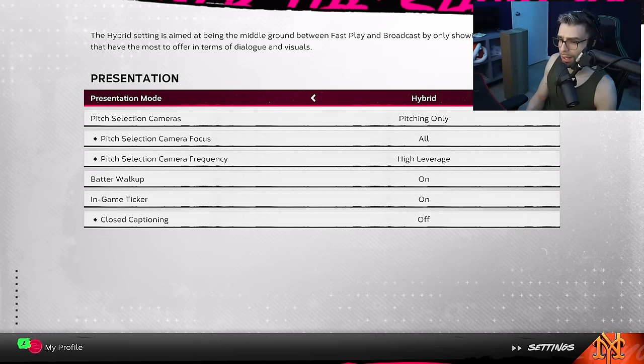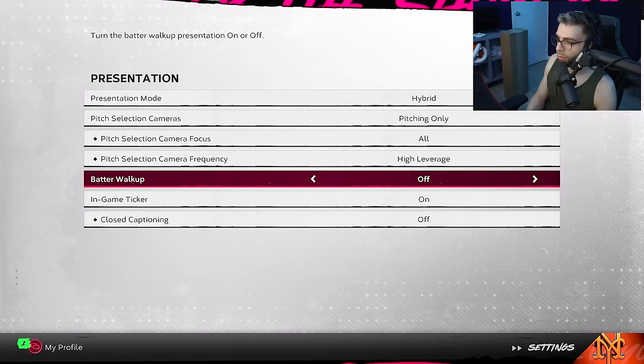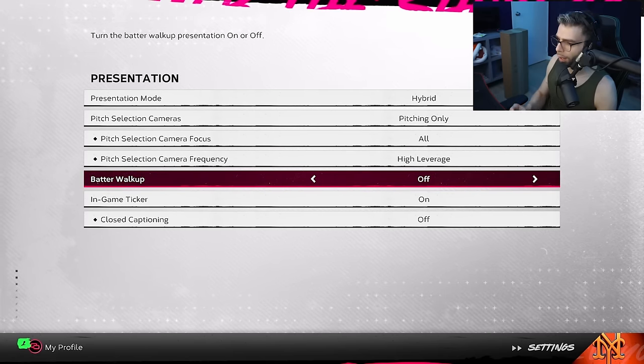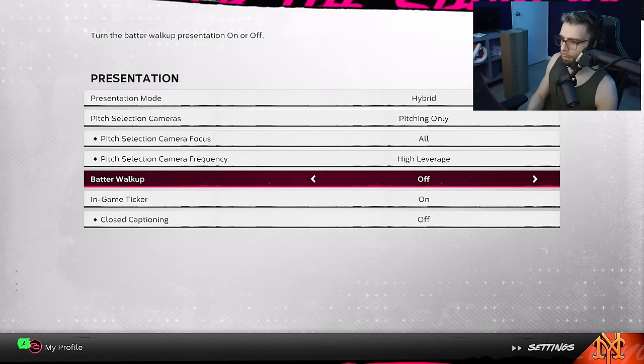For Presentation, I didn't change much. Batter walk-up — I think you can turn this off so in offline games your hitter walk-up is skipped, letting you fly through. I'm pretty sure that's actually a thing — turn that off if you want quicker offline games. I'm not sure why batter walk-ups aren't online, it would make ranked games go faster.